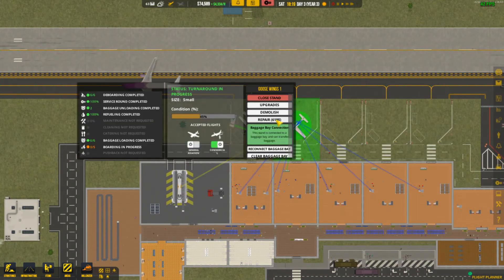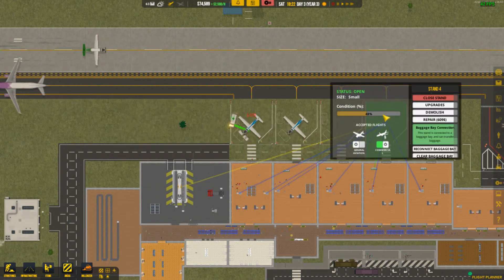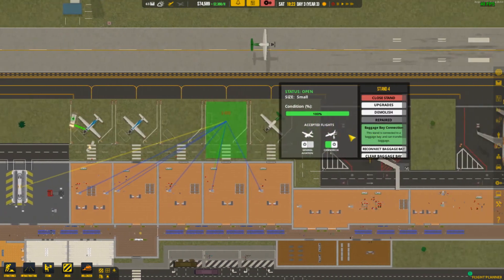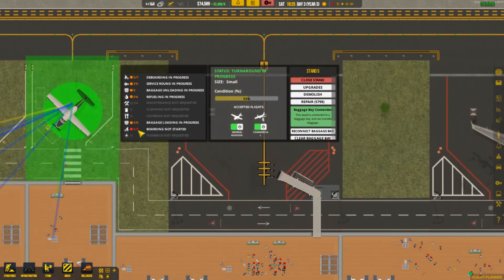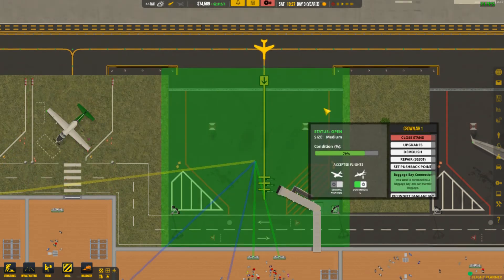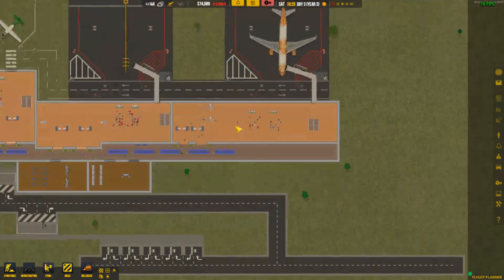All these stands are now getting to about 50 percent, so I'm gonna go ahead and start repairing them. Go ahead and repair that one as well, repair this one, repair that one. I think these should still be okay but I do see some cracks starting to form over there, so probably best to go ahead and repair those as well. This one's at 47 so I do need to repair that one actually. There you go — everything's looking nice and clean.